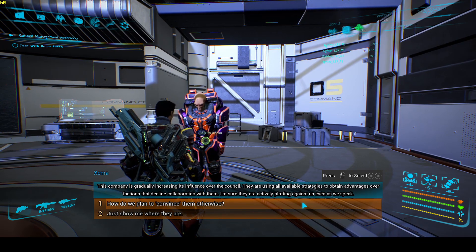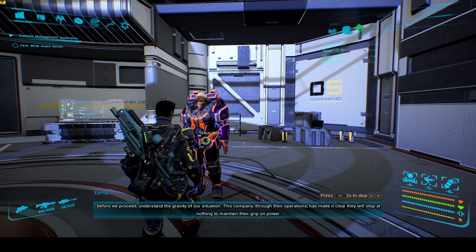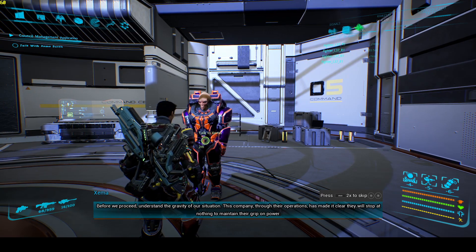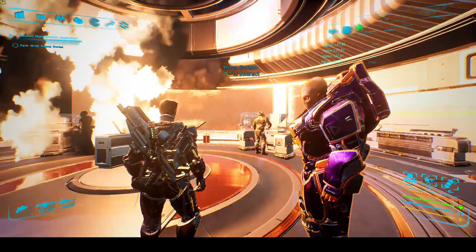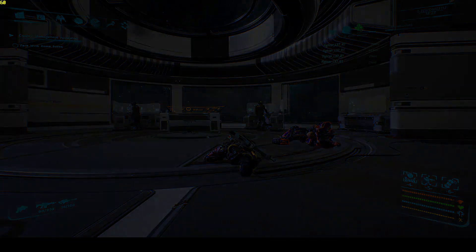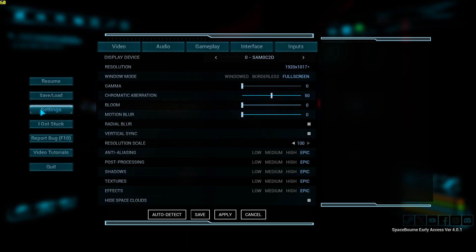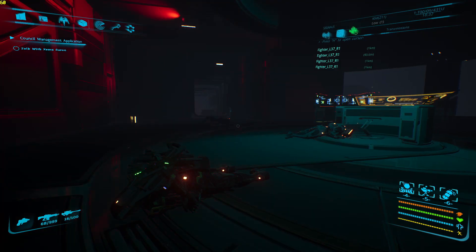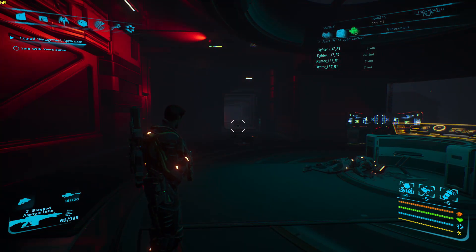'How are we going to plan to convince them otherwise? Before we proceed, understand the gravity of our situation — this company will stop at nothing to maintain their grip on power.' Wait, do you hear that noise? Okay, so this is the bug — it's weird, right. If you go into your settings you can turn up the gamma so you can see when it lets you get up.